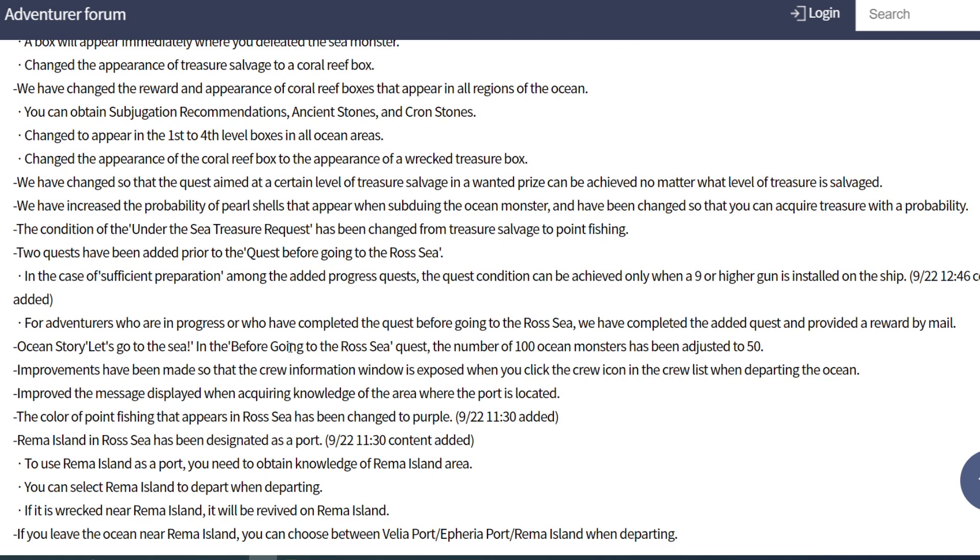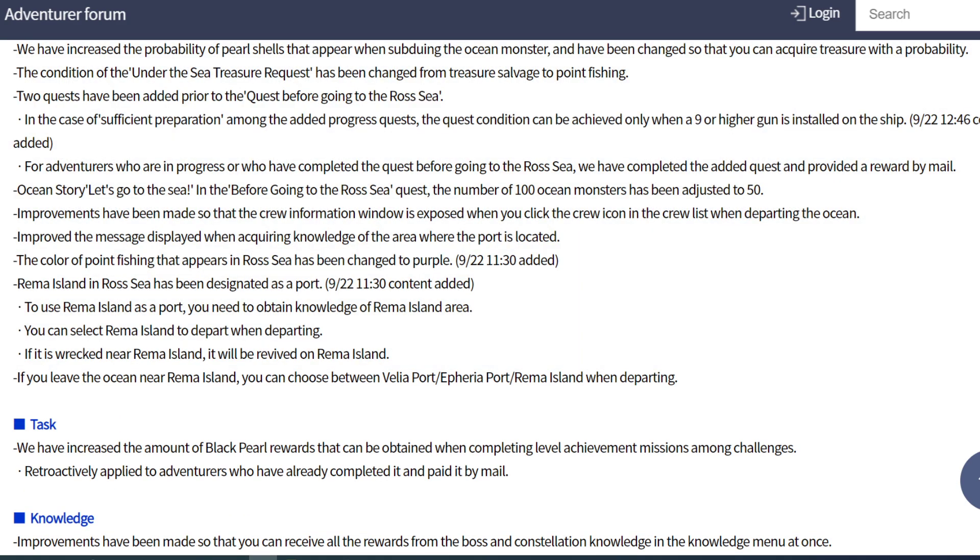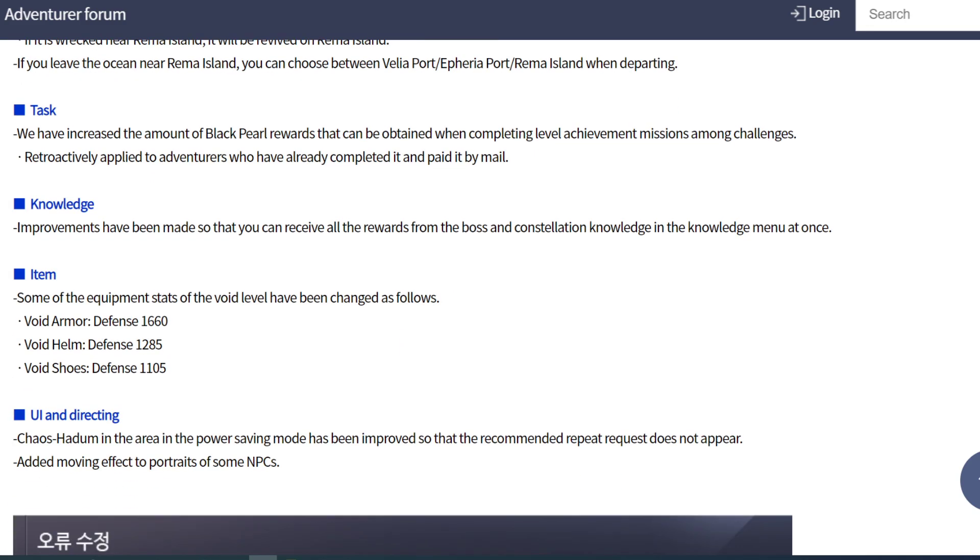Also, you can gain 2 black pearls daily from warship ocean mode. They reduce master appeal time by 50%. Higher ship labor will gain better reward - that means if you have a high ship labor, you will gain better reward. For treasure chest, if you come to Season 2 or 3, you will gain yellow treasure - I already showed you a few days ago.